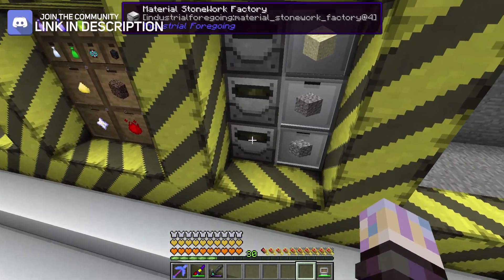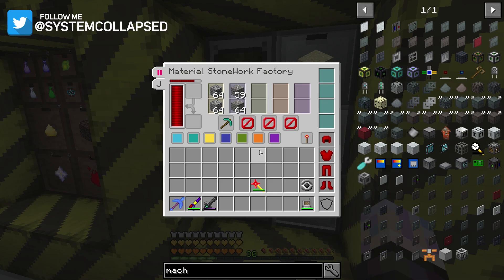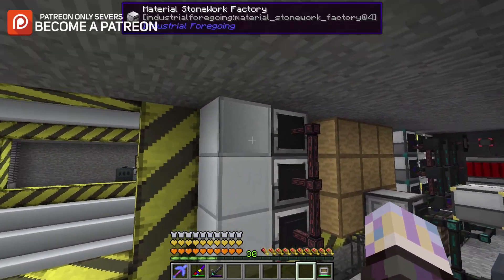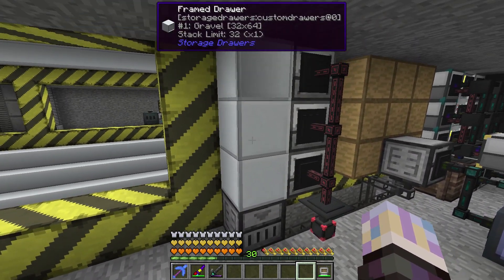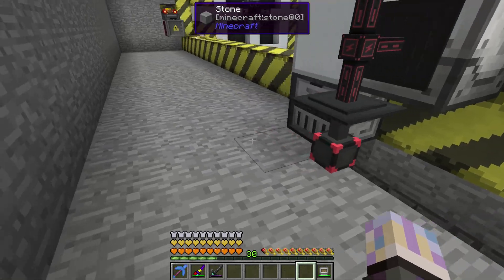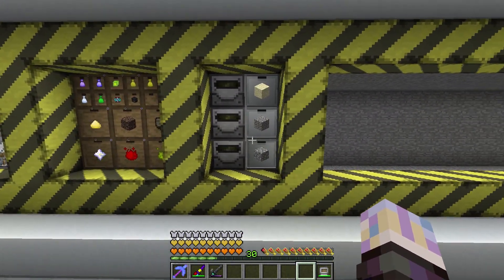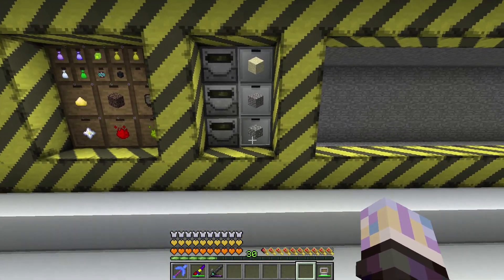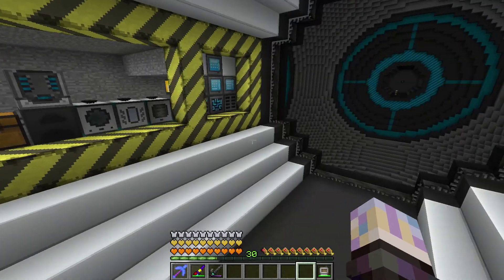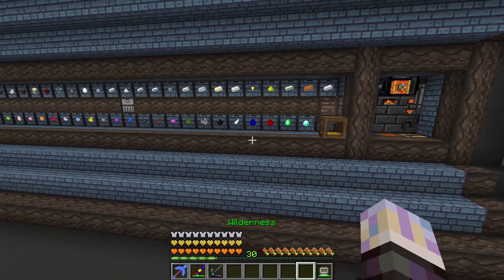I did set up these three stonework factories. One's just producing cobblestone, the other one gravel, the other one sand. It's just getting pulled into this drawer system using flat transfer nodes in between them. I just filtered by the drawers, and it's got an external storage hooked up here, just so we always see those materials in the system. That way if I'm ever using glass, gravel, or cobblestone, I never run out.